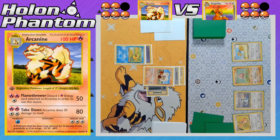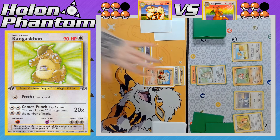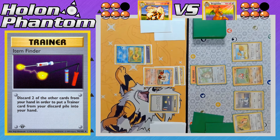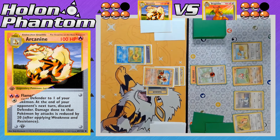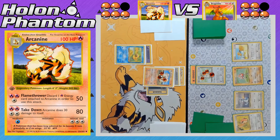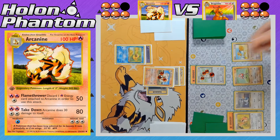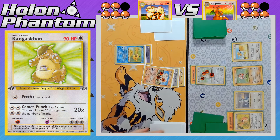Doduo comes up as the new active Pokémon for the Dragonite side, then retreats to promote Kangaskhan, which immediately attacks with Fetch to draw another card. No evolutions coming down for the Dragonite side — they're not having a very good start. On the Arcanine side, the player activates Item Finder, discarding two cards to search the discard pile for a Trainer card — Defender again. Takedown hits Kangaskhan for 80 damage, another 10 recoil to Arcanine. A Fighting Energy comes down to the benched Lickitung, and there's another Fetch — still no evolutions.